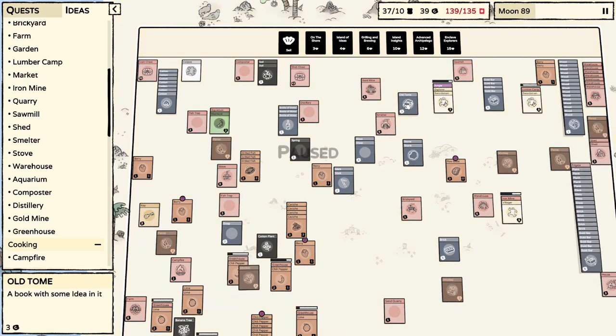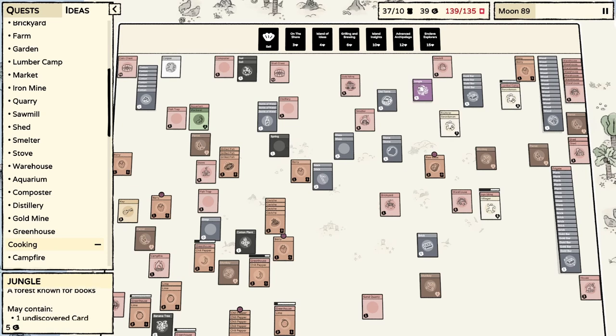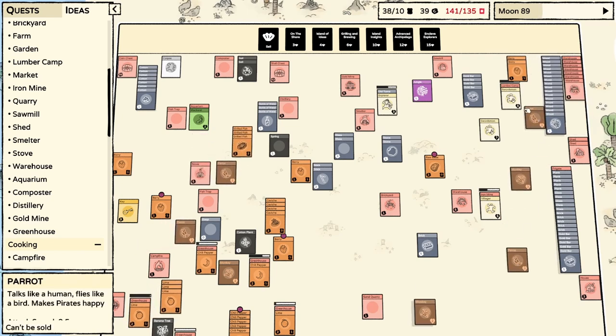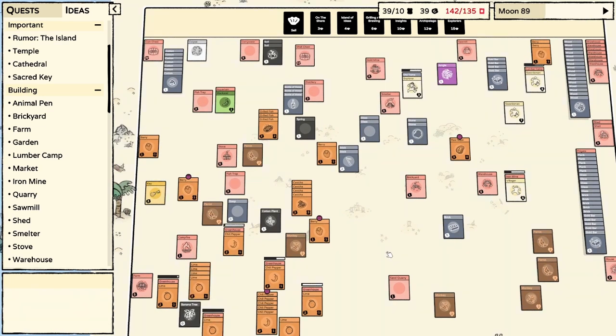Old tomb — a book with some idea in it. There's still one undiscovered card. We can find something out from this old tomb maybe. I wish I could — can I make a pen? I know that's an option. Animal pen — two plank, two wood, one iron bar. I should have done that ages ago, shouldn't I?